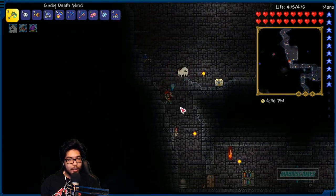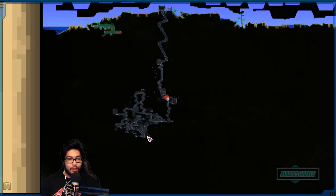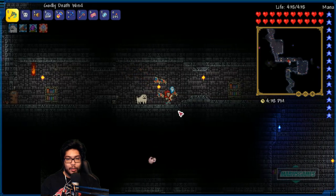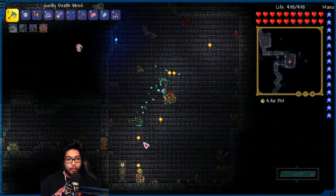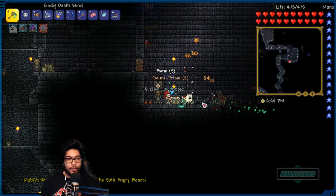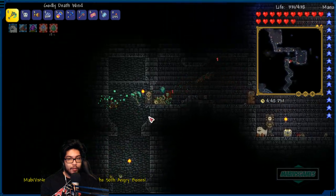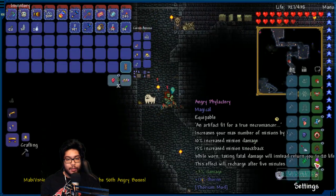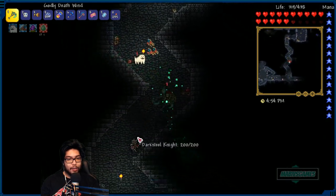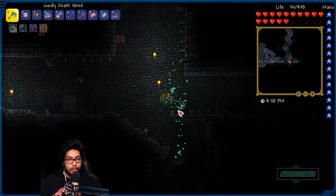I don't know how far it shoots. Oh - yeah, that's actually pretty far. Okay, let's keep looking. Want to go down here and to the right - there's still more to discover. Let's go down to the right. Who do I want to shoot? My 50th angry bones! Feels good, man. Sound prisms are great. I'm liking my new phylactery thing, except the only bad thing is the thorns, but making big items like this it's hard to get something good on it.